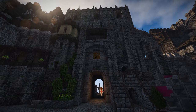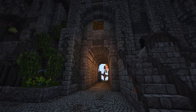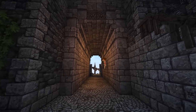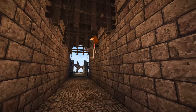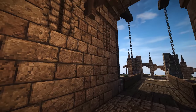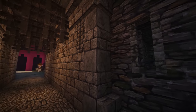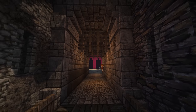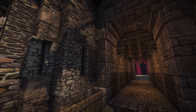Last but not least, we're working on the gate. We're going to have three portcullises and one swing gate — I think I might change it to two portcullises and two swing gates. It feels a little dry without the extra swing gates, so we'll probably add that in a little bit later on and see how that turns out.